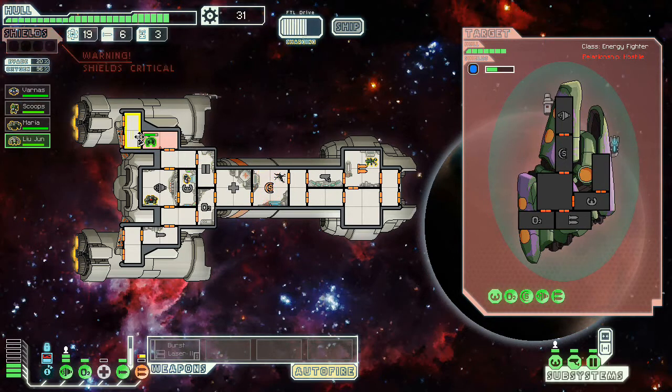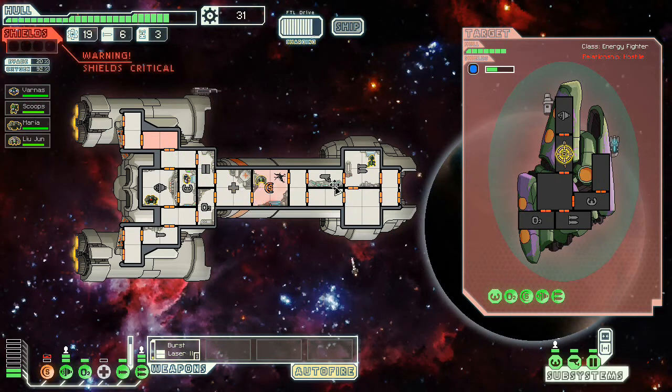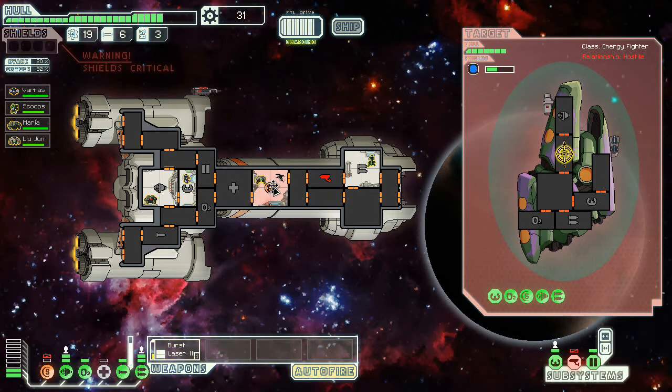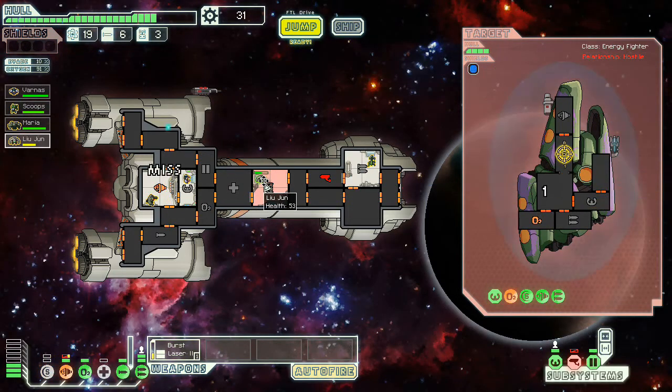Here comes another missile directly to my shields. You, get back in here, get those going. Burst Laser is finally back online. And we are just taking damage on all fronts here. Pretty fantastic, if I do say so myself. This is good. I like this. There's another shot that we take. At least the artillery did okay — it didn't do a lot of damage, but it did enough.